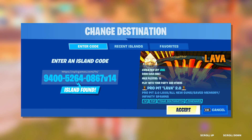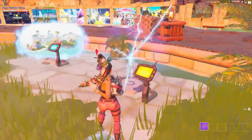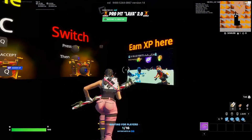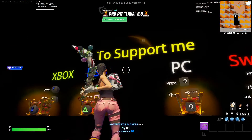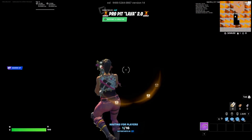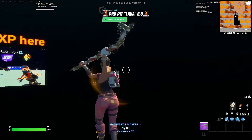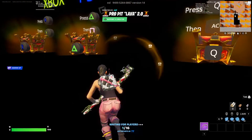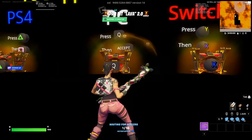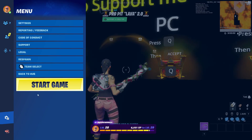Once you guys have got this, just simply click accept and it should be loading up the rift. Alright guys, once you're in you should be in a black box and it should say like 'support me' and stuff. If you look to your left it should say 'awards XP' — if that's not there then I think the XP glitch is not working. But if it's there, then that's really really good. Once you're in this box, hit start game.